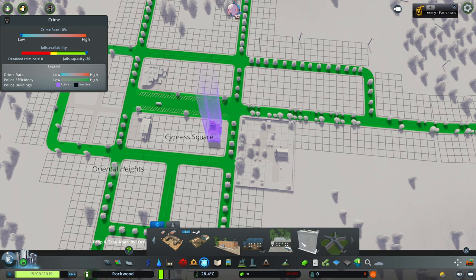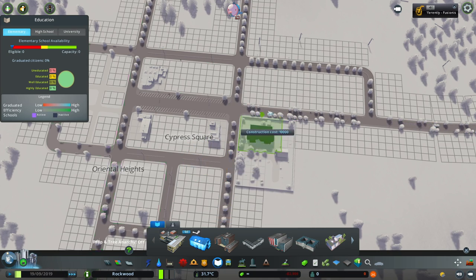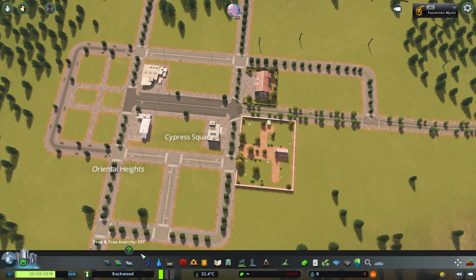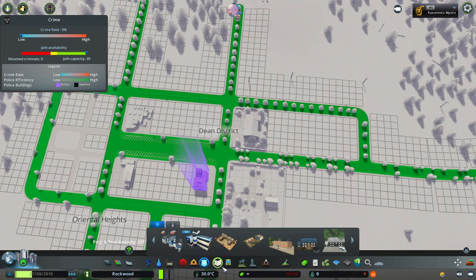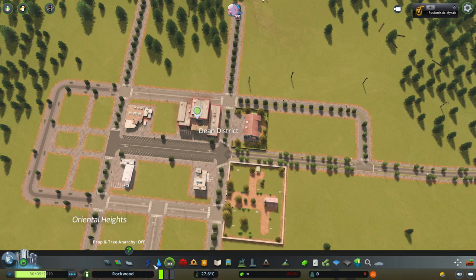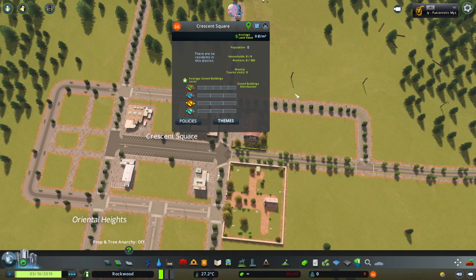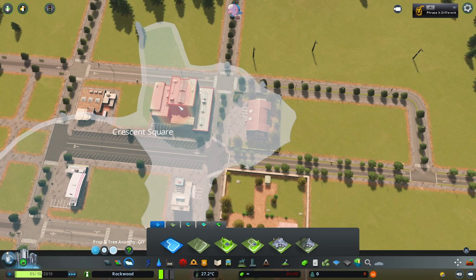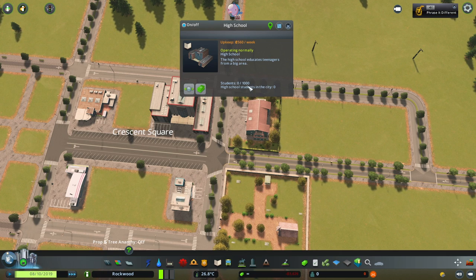We don't need a jail. Schools - I'm going to do the European one because it looks a little bit nicer. I'm assuming it's going to be like 30 again... 26. Not that we need 26, but you never know. I'm actually writing this down as we go because I'm really curious. We need a high school as well - let's put you right on the main road. Oh my God, it needs 100 workers! A hundred? It does have a capacity of hundreds of kids, so maybe 100 isn't so bad.